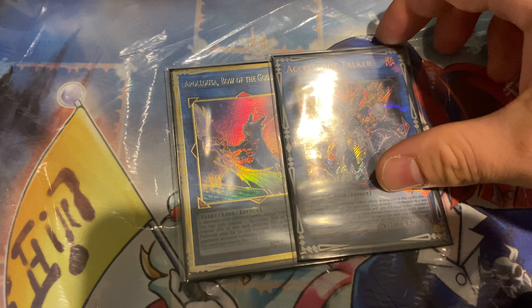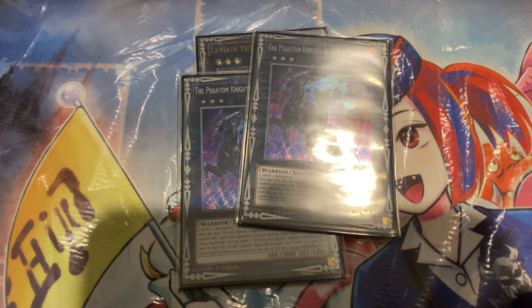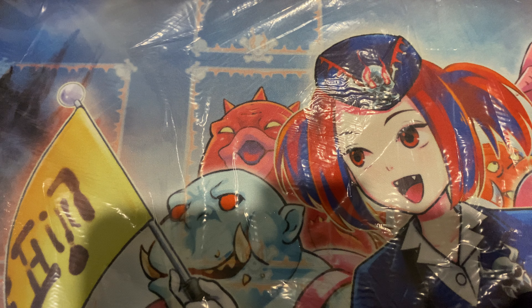Appaloosa and Access Co-Talker are the Link 4s. For the Xyz, we run 1 Leviere to help with combo extension. 2 Brakesword, no less. 1 Redoer - comes up a lot. The Zeus Package: Downed and AA Zeus. And lastly, Dragoon - no better, the card is awesome.